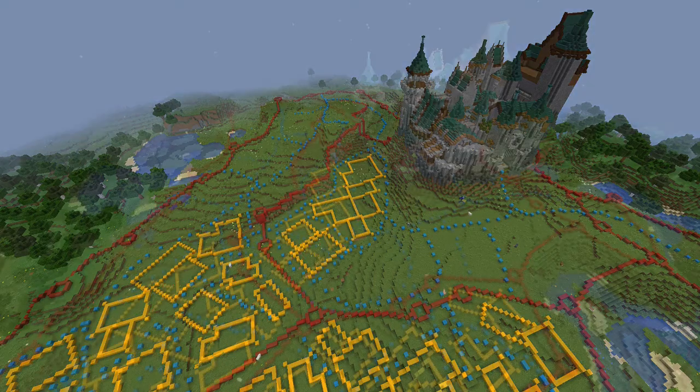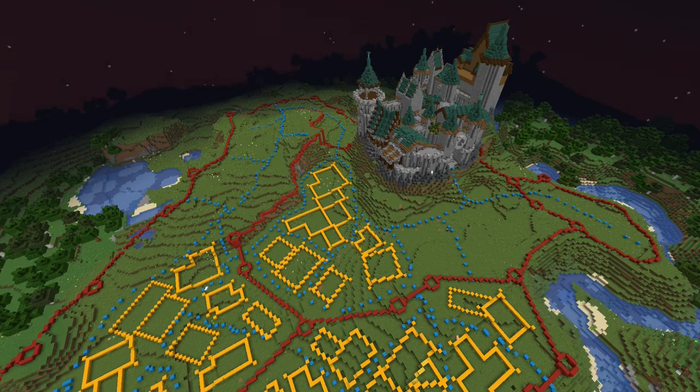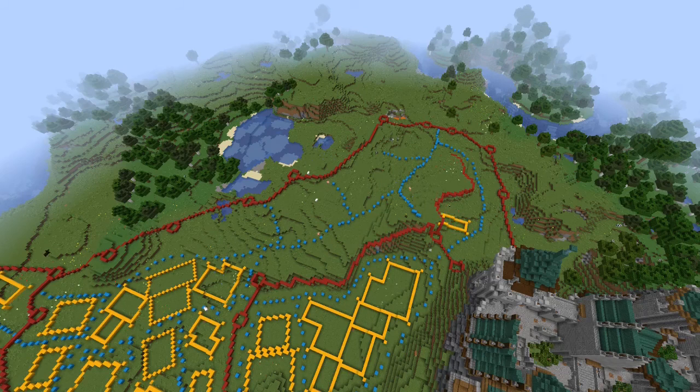Another thing: they added in copper underground, which is interesting. It's a cool-looking building block, and you also use it for the telescope and the lightning rod. The lightning rod is useful, but not in the way they described it in the actual show, in my opinion. You can draw lightning away from your house, but if your house isn't made out of wood or wool, it's not even a problem to begin with. And even if it is, I know a lot of people play with fire tick off.